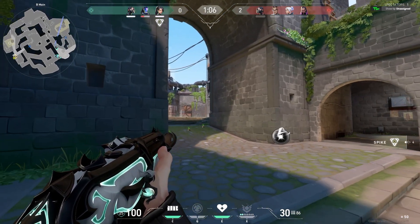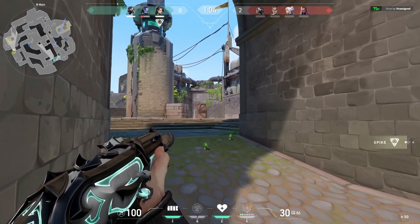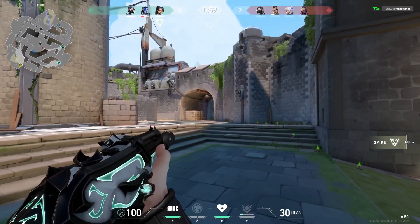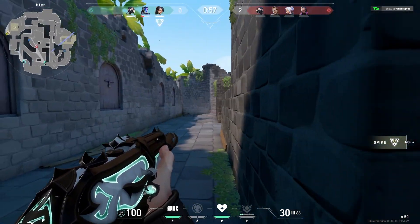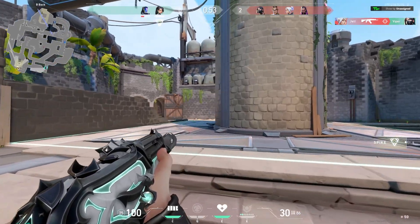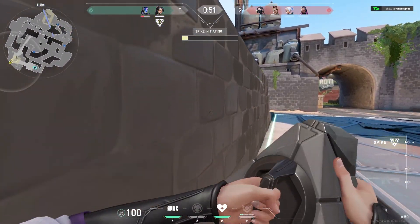It's currently a 3v4 and I let them know I'm going to plant for the window, so get there if you can. Viper does spot Jett — she's still mid — and she does get my Viper, so now it's a 2v4 and we're in pretty rough shape.